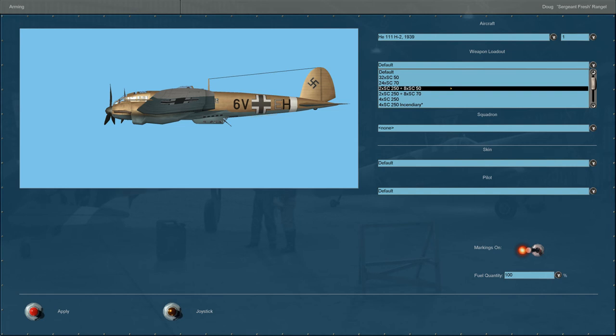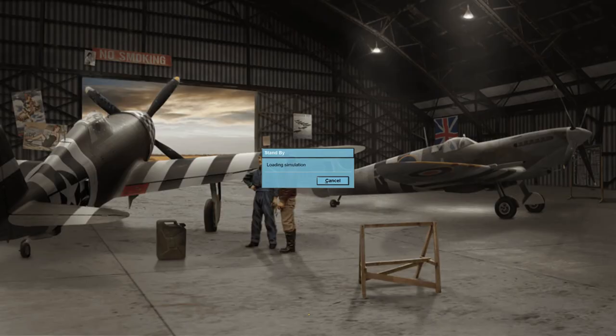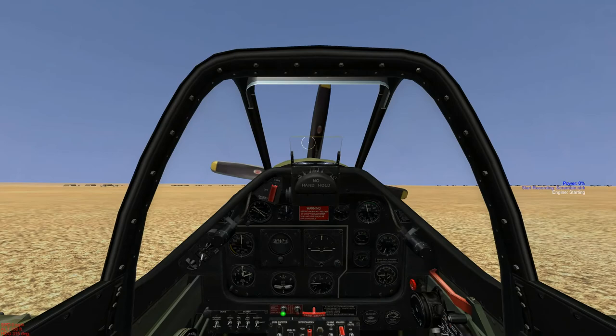What's up IL-2 Flight Simmers. Today I'm going to try a quick mission — it's going to be a base defense. I'll be at a disadvantage and be scrambling off the field. The enemy will have FWs and HE-111 bombers attacking my airfield. I'll put the FWs at the ace pilot level. I'm going to record this, call the name of the mission 'record scramble.' A great feature of IL-2 is you can record your missions and view them later to see what you did right and wrong.